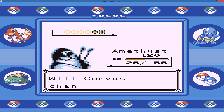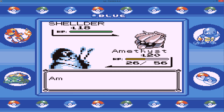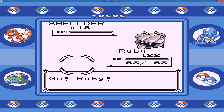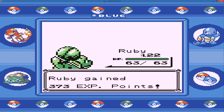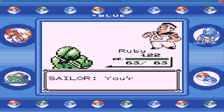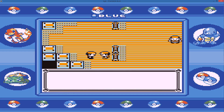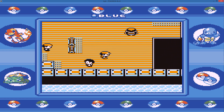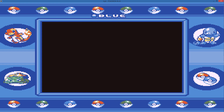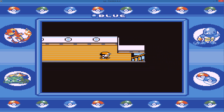He's going to send out a Shellder, so let's switch out into Ruby. Go for the Vine Whip — should kill, does kill. Very good Ruby. Ruby is actually really strong, surprisingly so. I was expecting it to be able to take on most things, but it pretty much one-shots any water type, which still surprises me every single time.